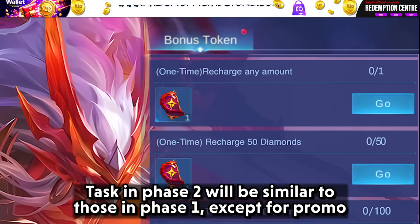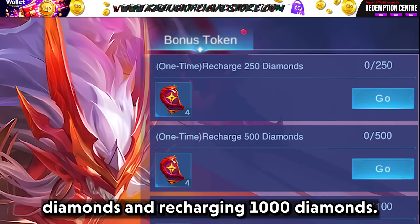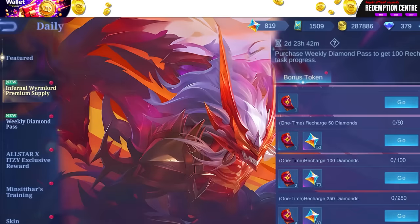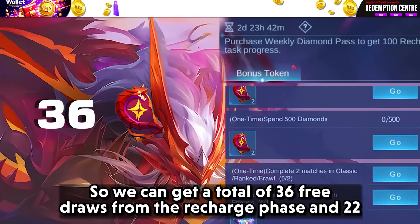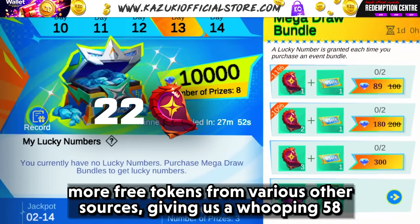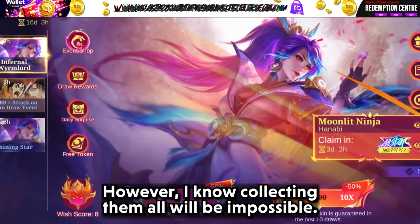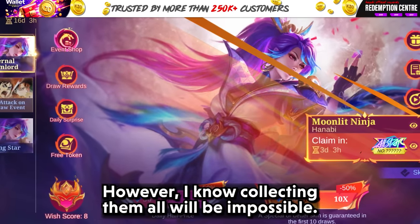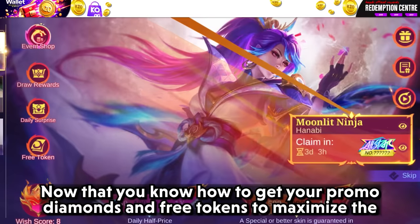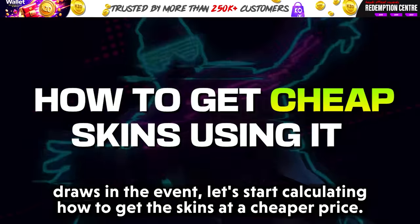Phase 2 tasks will be similar to Phase 1, except for the promo diamonds and recharging 1000 diamonds. In total, 18 tokens will be granted in Phase 2 as well, so we can get 36 free draws from the recharge phases and 22 more free tokens from various other sources — giving us a whopping 58 free tokens if we collect them all. However, collecting them all will be nearly impossible. Now that you know how to get your promo diamonds and free tokens, let's calculate how to get the skins at a cheaper price.